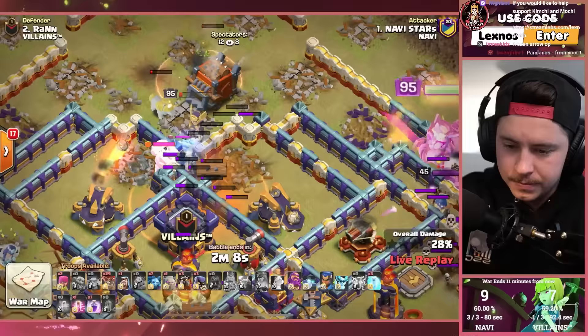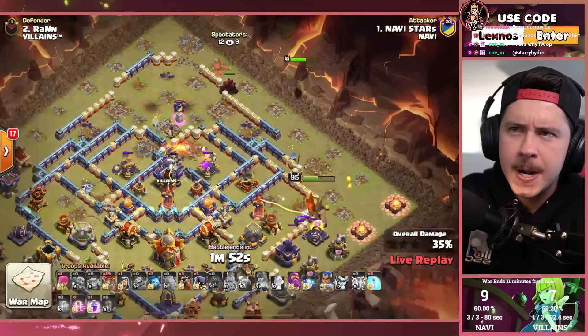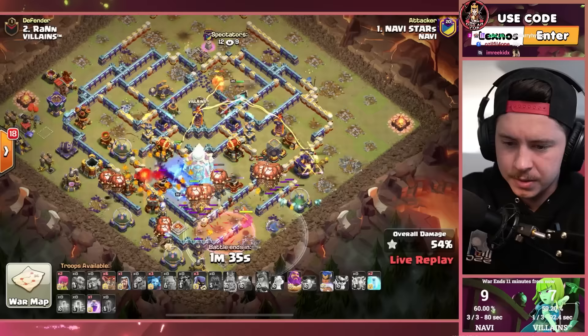Yep, she does. King pops ability, takes out the royal champion on the right side. Can the yetis from the log launcher take out at least one scattershot? Yeti-mites go to the right scattershot. The golem is late — did he forget to use his golem? Awkward. Actually maybe the golem distracts alongside the royal champion — that kind of works. Lalo from the bottom side, he's multitasking like a boss.